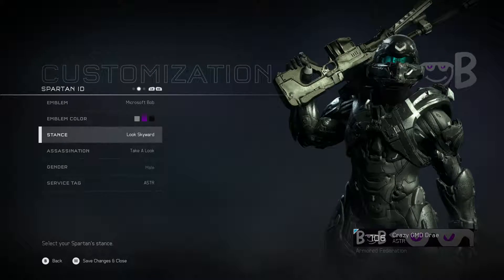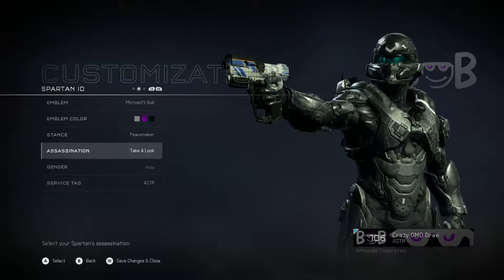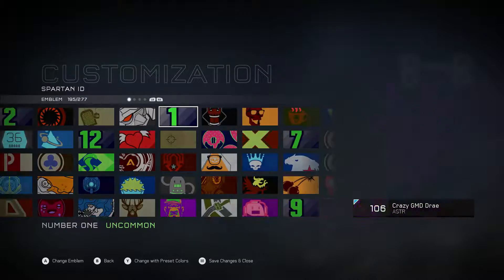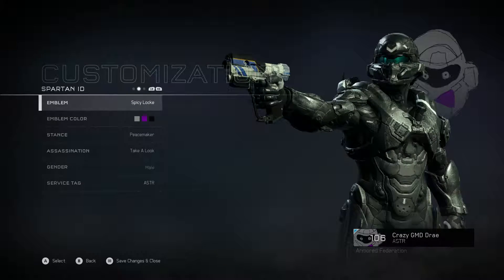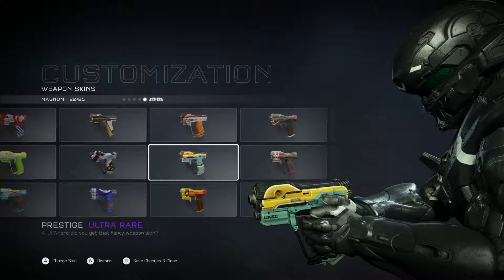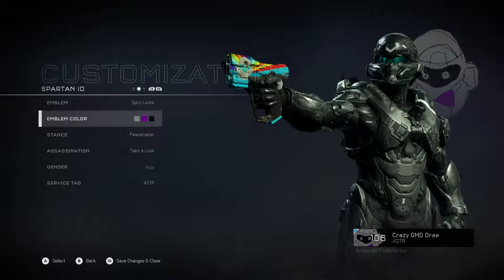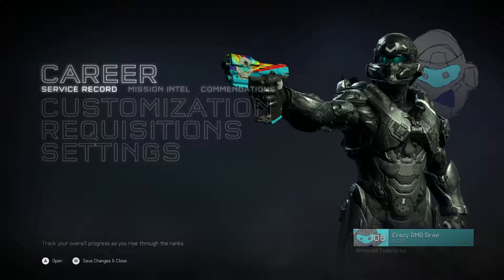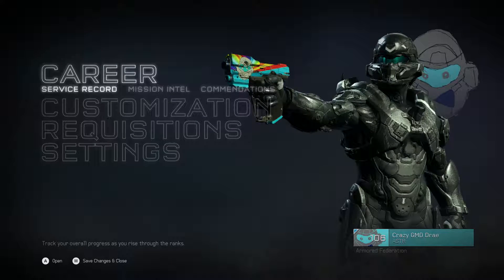I'm also going to do three other things — where's Peacemaker? Here it is, I'm going to do that. I'm going to change my emblem to Spicy Lock. And finally, I'm going to change this to Lock the Wound, because that's how I roll around here. You gotta go with the whole set. There we go — there's Spicy Lock, Lock and Load, and the hunter's set with the Resolute Visor.